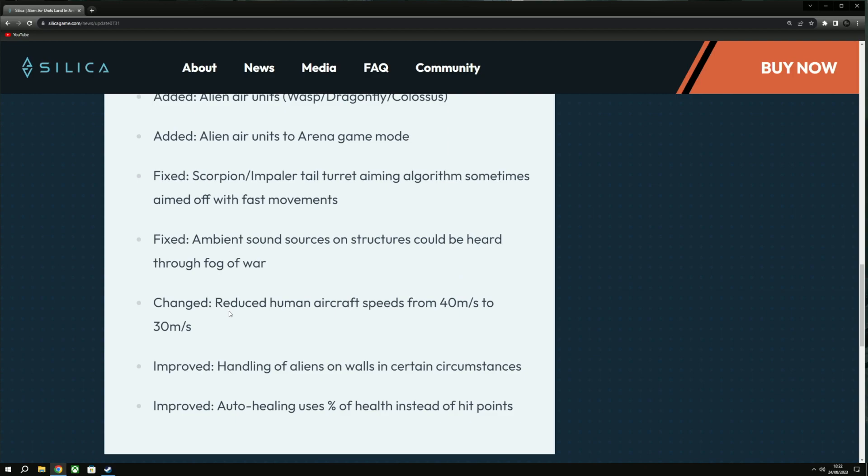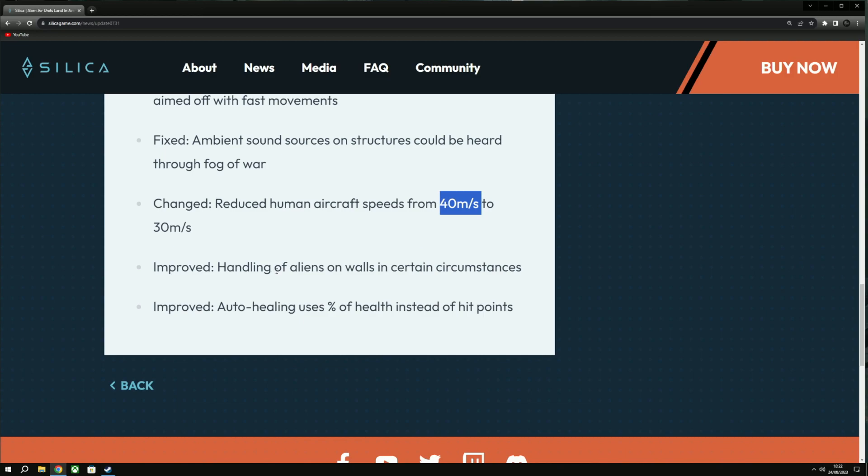Changed: reduced human aircraft speeds from 40 m/s to 30 m/s. That is quite a substantial debuff. I haven't actually tried the human air units yet at the older speeds, but they were quite quick. Hopefully this slows them down enough to allow for more intense combat. We won't really know what this means until the air units get released into the full game in a real scenario, but it's a good change that shows balancing coming to the aircraft.